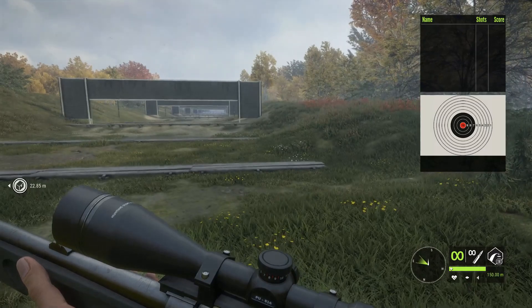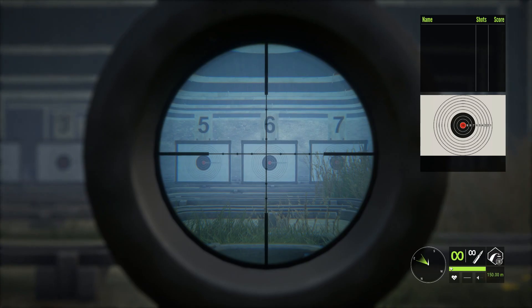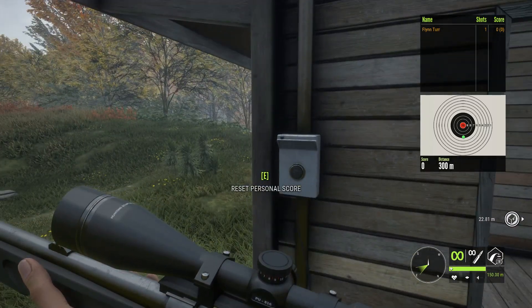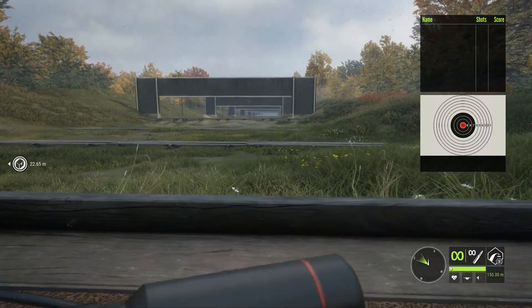Let's reset that. Go for 150 meter zeroing — same idea. And still way low, and it makes sense. We're having the bullet drop for 150 full meters before it gets to the target, so obviously it's going to hit low.